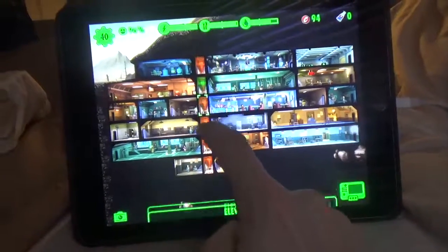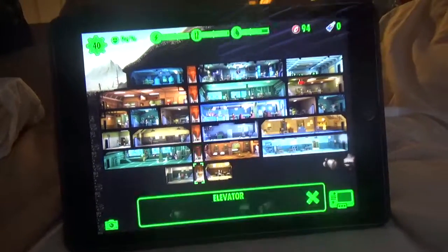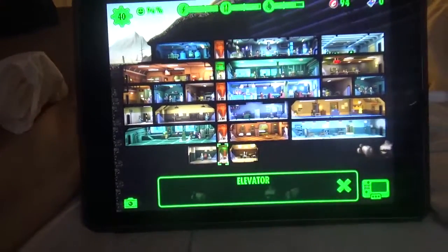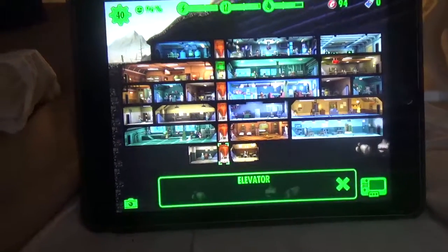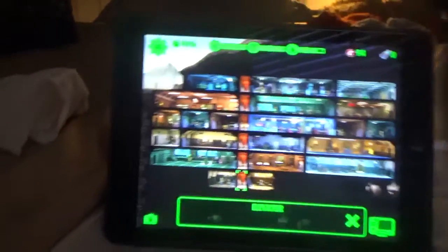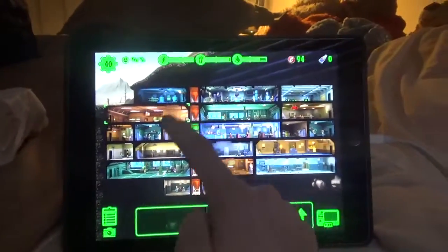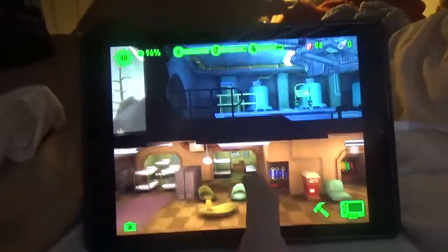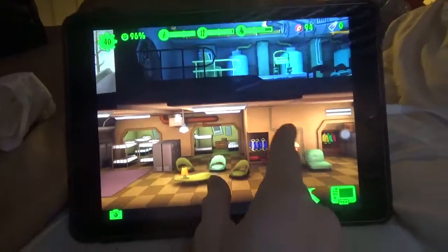So we got six floors — yeah, six floors. Also we got two living quarters. This one is a residence, not living quarters. Also this is a great one — it's called like a barracks, I think.